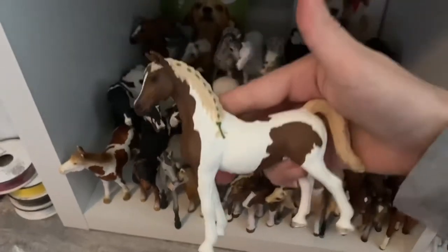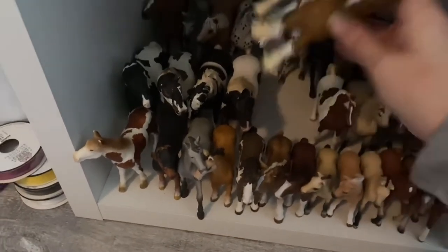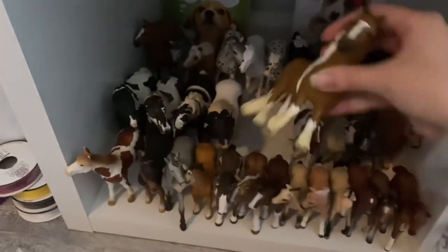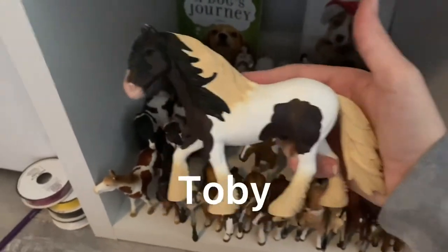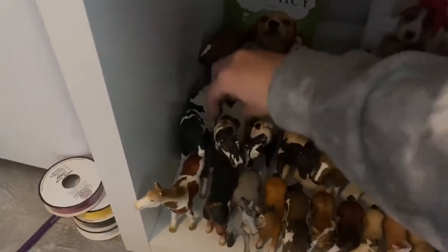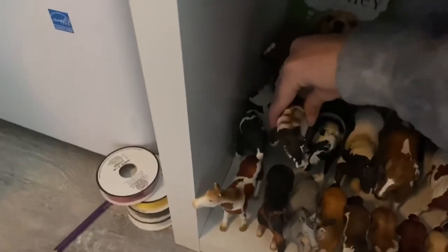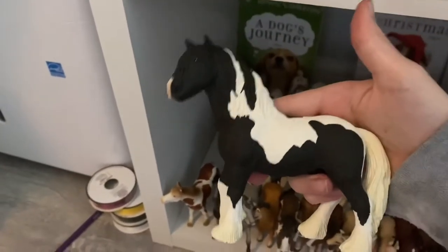And then this is the retired variation, and her name is Chica. And then this is Vixen, and she is a Tinker mare — we're moving on to Tinkers now. Then this guy — I forgot his name, I'll put it up on screen — and he is the new Tinker Stallion. And then this is Castaway, and she is a Tinker Mare. This is variation number one, and this is Titan — he is a Tinker Stallion. And then variation number two, and he is Mickey, and he is a Tinker Stallion as well.